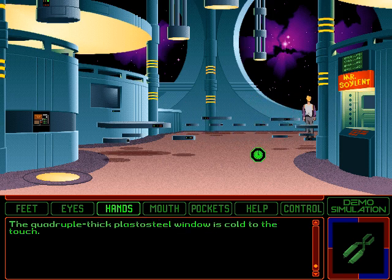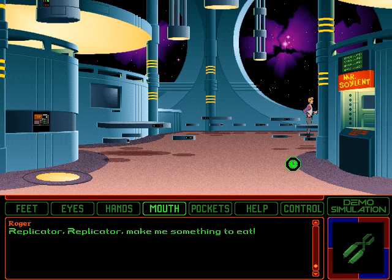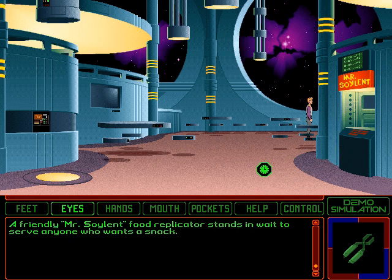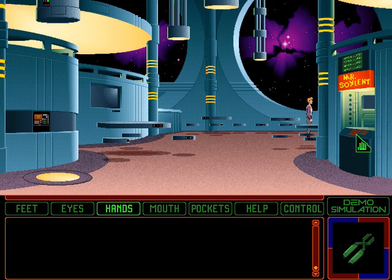The quadruple-thick plasto-steel window is cold to the touch. You give the window a lick and a promise. Replicator, make me something to eat. Nothing happens. This is no fairy tale. A friendly Mr. Soylent food replicator stands in wait to serve anyone who wants a snack. Technically, these aren't replicators — they're wormholes into the restaurant universe. But the food still tastes replicated because the chefs in the restaurant universe are mostly ex-Monolith Burger employees and know nothing about food. Let's go ahead and get some food then.